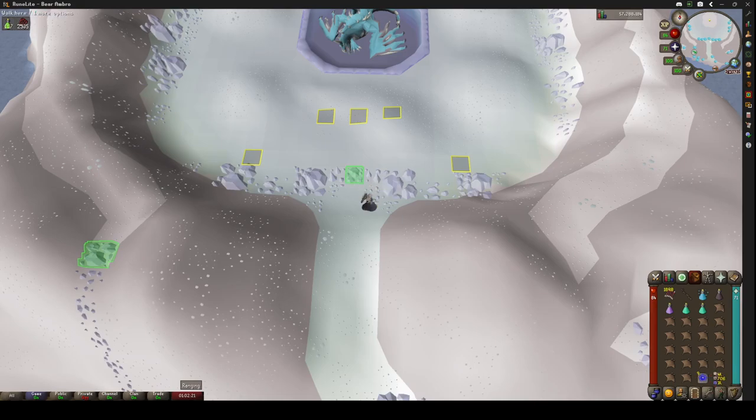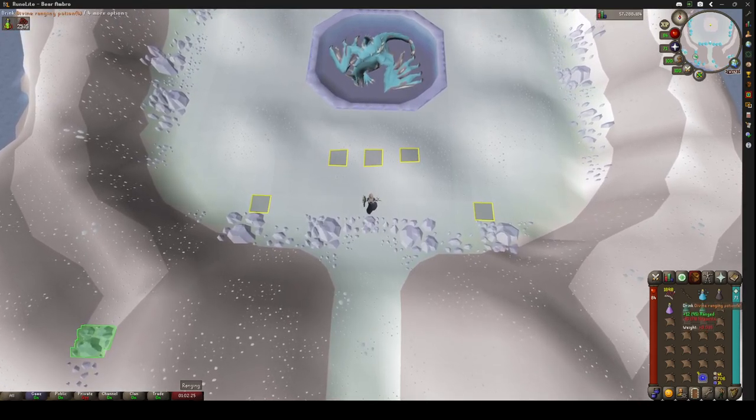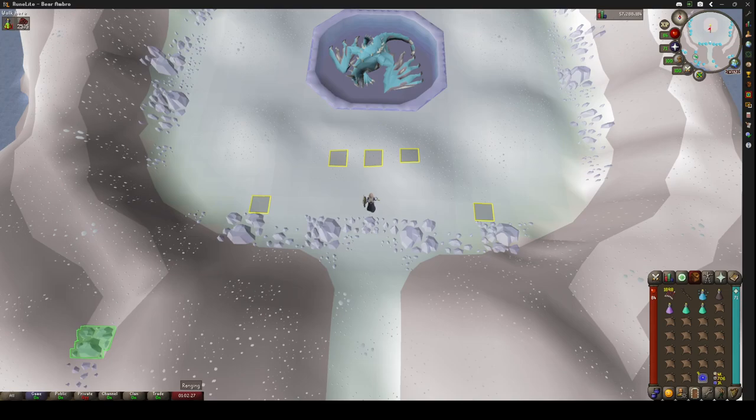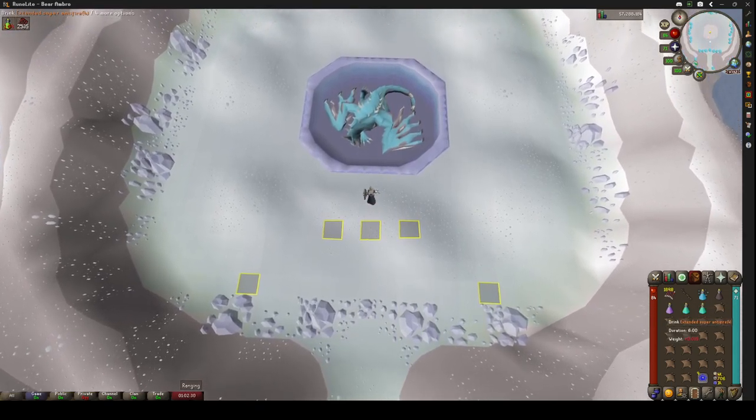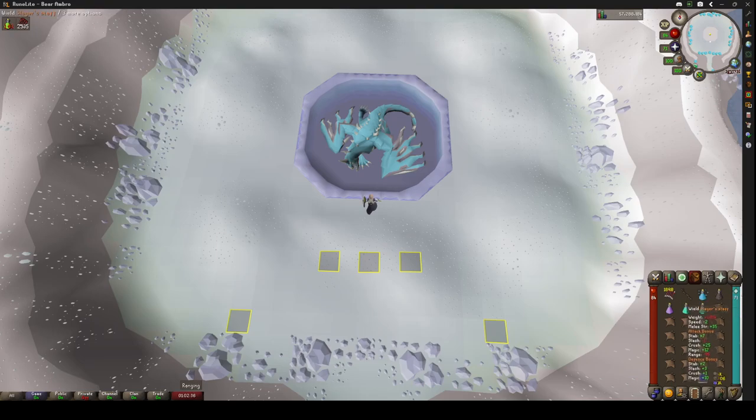Let's do a kill together and we can just see how easy it is. When I start a kill, every kill I do per trip I take a sip of each potion, just because a kill takes me just under three minutes if I'm lucky. So I just refresh at every kill. This is going to be my 205th kill. Let's do this together — you can see how easy it is once you get the hang of things. There's nothing to panic about.